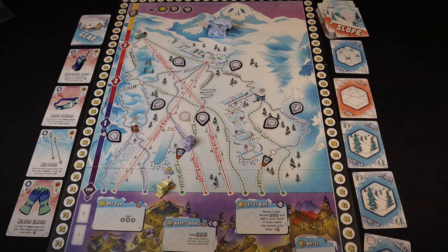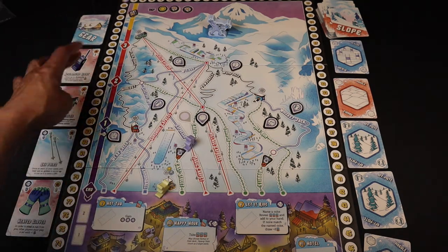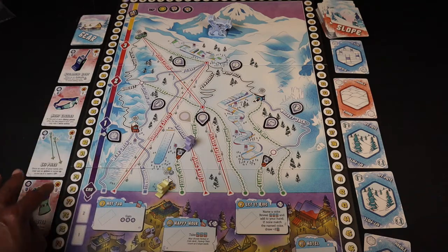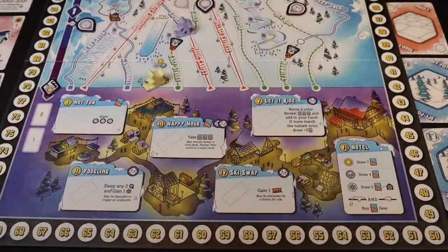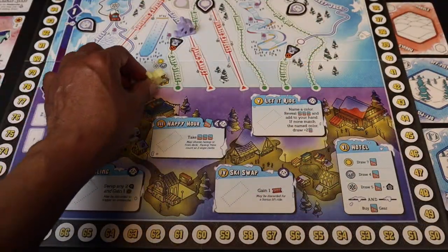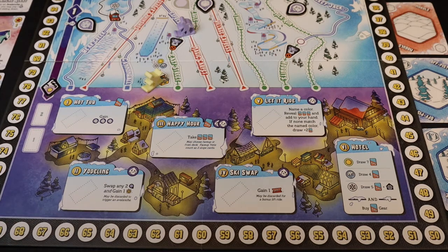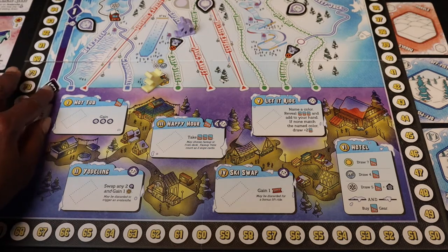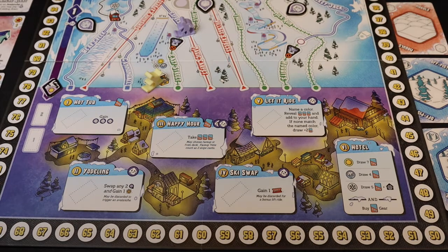Those are the three actions you can take on your turn. Once everybody has taken their first turn, the day tracker moves down to three. There are four turns for each player in the skiing phase. If a player's skier reaches the bottom of the mountain during their last turn of the skiing phase, they receive one extra fame token. Once the day tracker reaches the bottom spot, the skiing phase ends and we go into the apres ski phase.